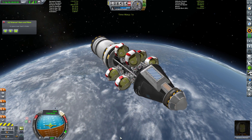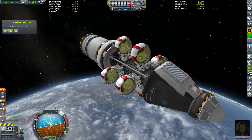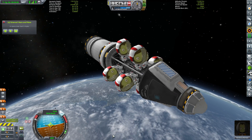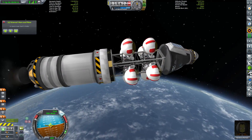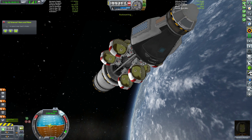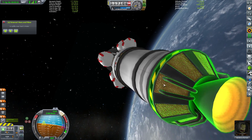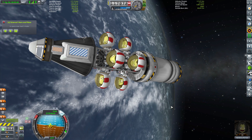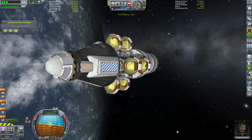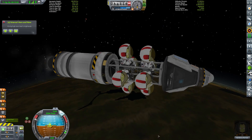Time-warping up to near the apoapsis at 115 kilometres, then staging the Terrier engine and slowly burning to circularize. We just need to get into orbit and all these Kerbals will have achieved their tourist contract requirements. This mission is so lucrative — each tourist pays us $35,000 in funds. The vessel cost around $23,000, and even at worst case we're going to net almost $200,000 in funds. All we have to do is launch, get to orbit, come straight back, land, and recover the vessel.